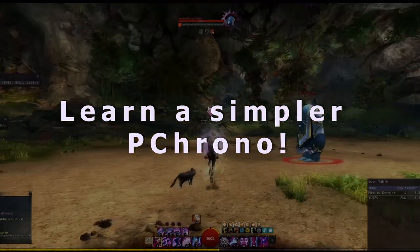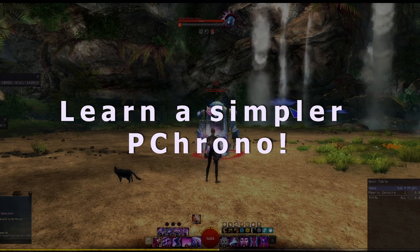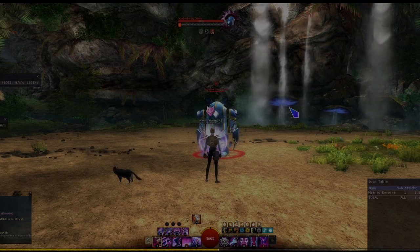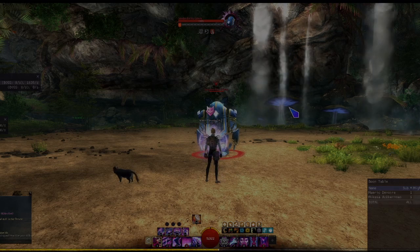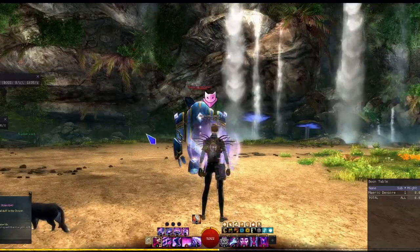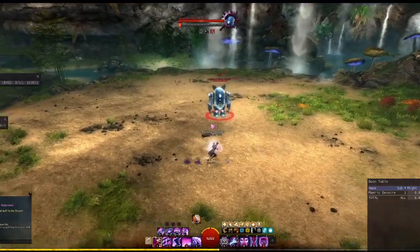Okay guys, so I'm going to go over the Chrono. I really want people to learn this — it's an intro way into the class that you might think is a little too intimidating. This is not a benchmark stream; I'm just going to try to showcase that this build is very strong, where a lot of its utility lies, and how you don't actually have to do all of the crazy stuff you see in the benchmark to make good use of it.